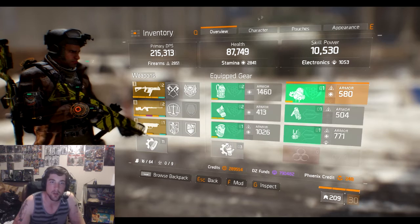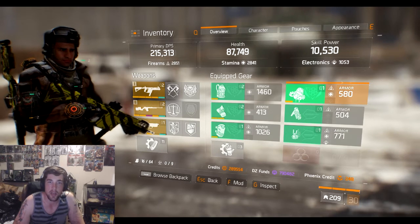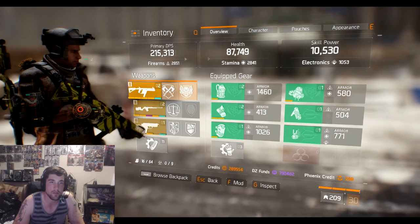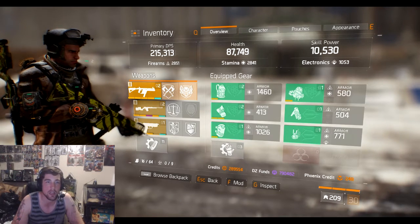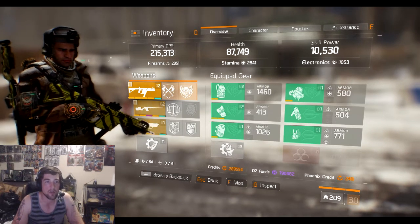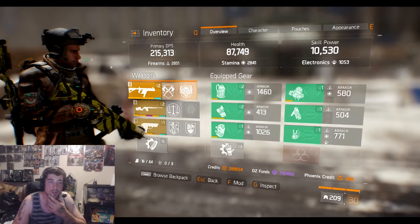Hey guys, EGA here with an updated video. This is after the incursion patch — this is what I'm doing right now: 215 DPS, about 90k health.